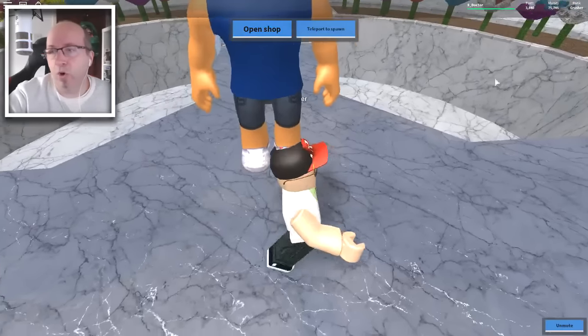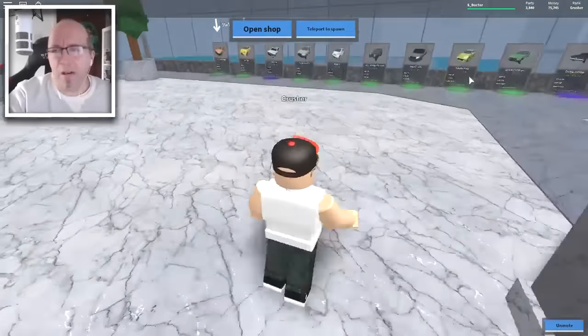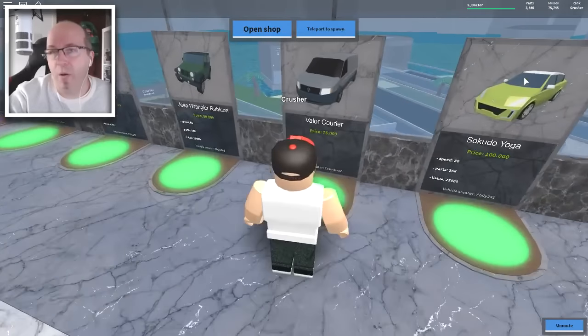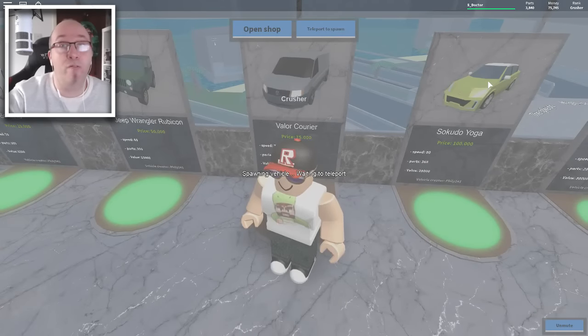Let's go and get the next one — this is the courier van. Let's go and get the courier van. I love this — it's good fun. Wanton destruction is always good, but I want to get around to the big cars. Whether I'll do that in this video or not I don't know — if you guys like it maybe we'll carry on. Valor Courier — 75,000. We have 75,745. We have our courier van.